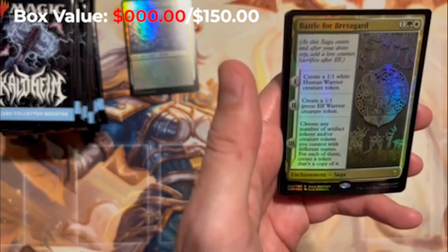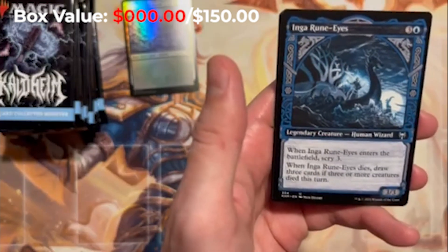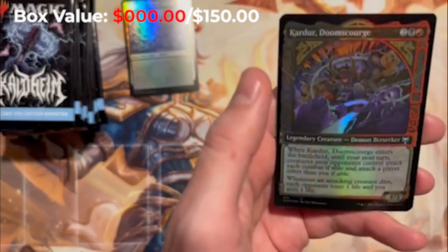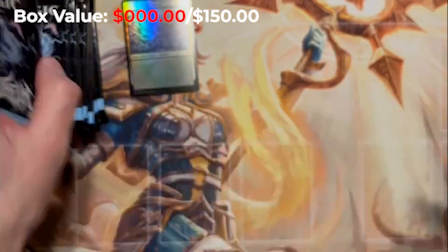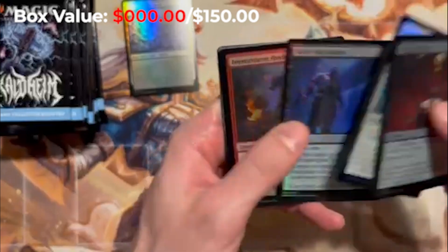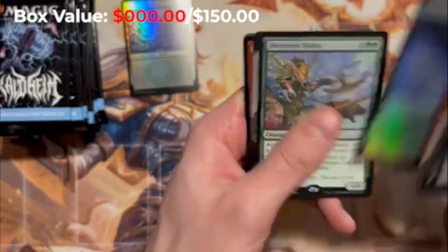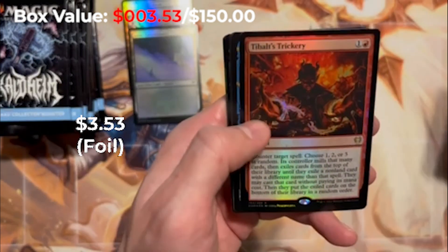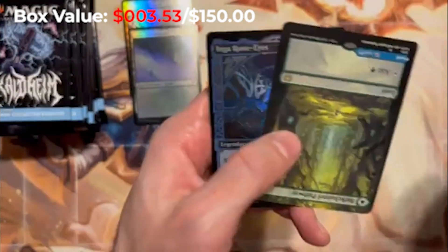The Battlebond... Bread of Guard — this card is gorgeous, really nice looking. Inga Rune-Eyes uncommon — I forgot about these showcase frames, some of them look so good even though they're uncommon. Rally the Ranks. No Vorinclex there. Ooh, a Tybalt Cosmic Imposter! I don't love it too much when showcases land in the common and uncommon slots. Another snow-covered forest — the other version. These are cool. I completely forgot about the snow theme. Tyvar's Trickery. Narfi, Betrayer King — oh we got the upside-down layout.